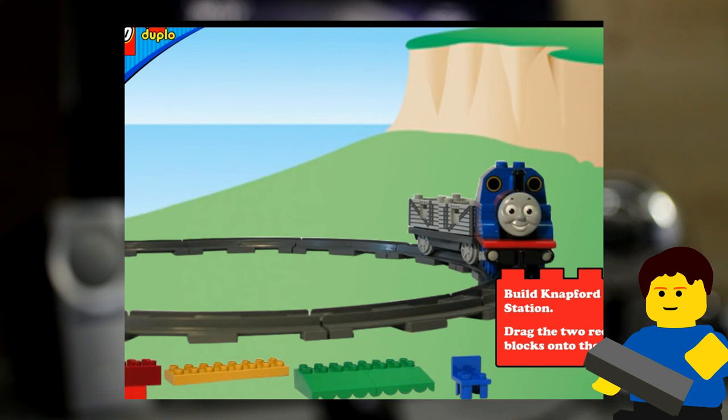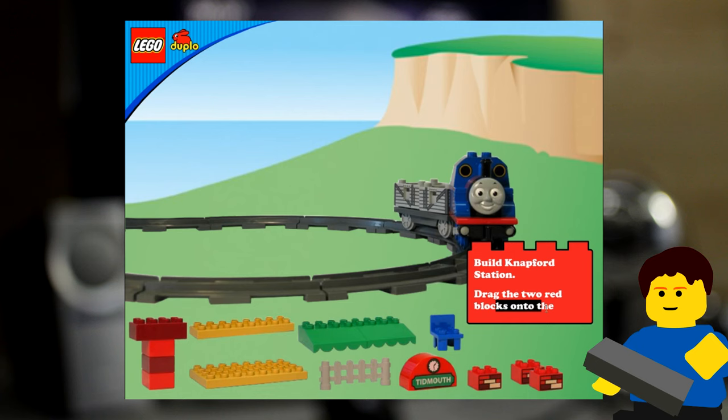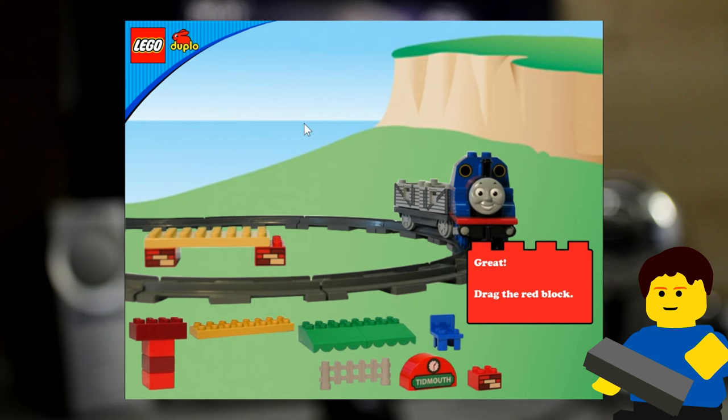Build Napford Station. Now this is not the same one he just said, right? I don't know what it said. Drag the two — let's go down here. I got it too far zoomed in. Let's zoom it out one. There we go. Drag the two red blocks onto the railroad track — oh, in the middle of it. Now drag the large, flat, yellow piece. Whoa! Okay, these are pictures. These are photographs. Horrible photographs, I'll say. Probably taken with a horrible digital camera.